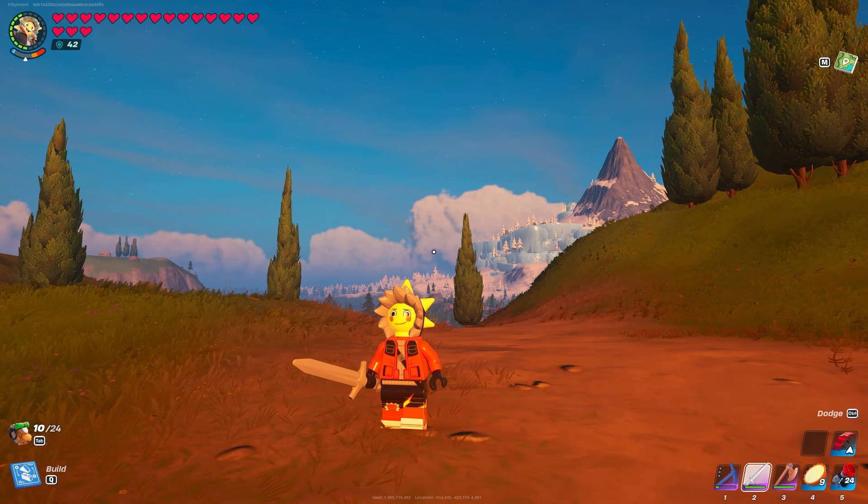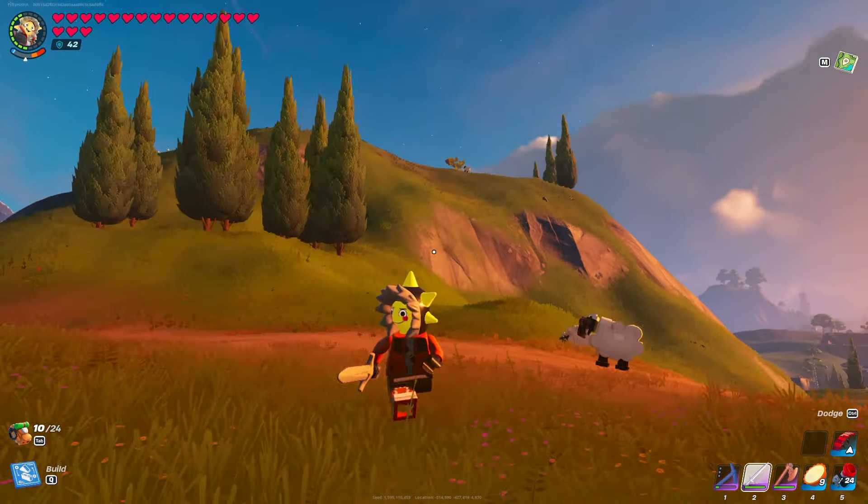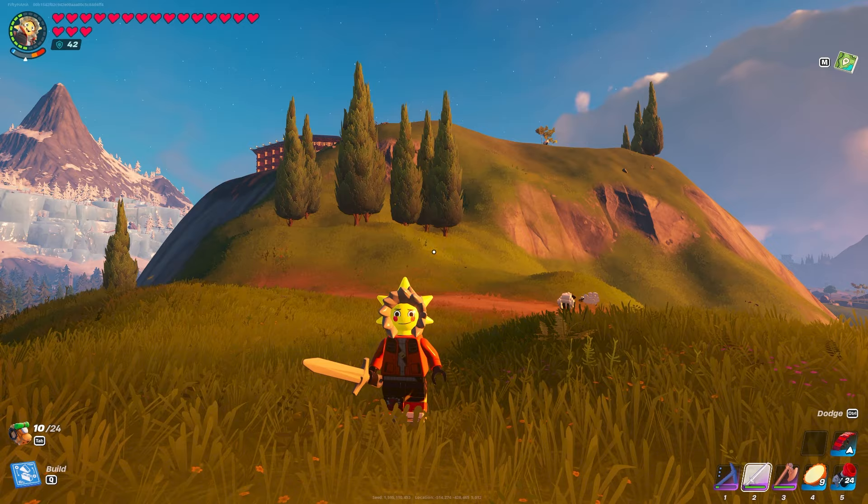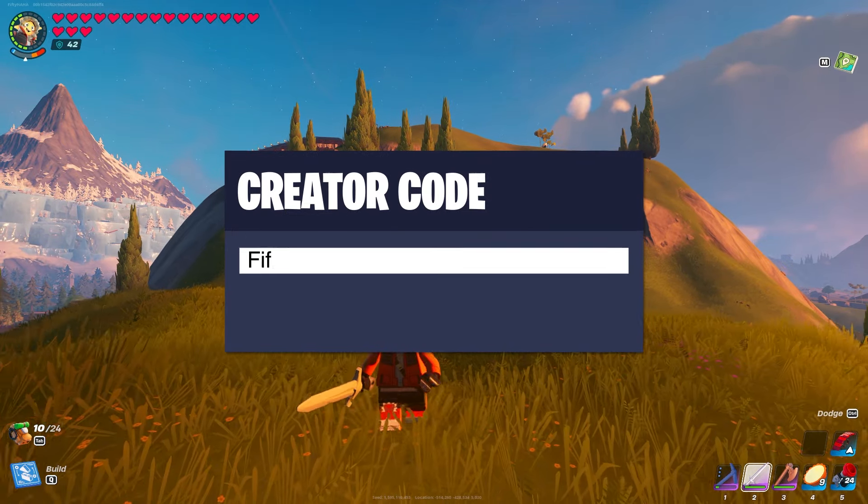Also, I bought the new skin in the item shop — I feel like this guy looks so cool, let me know what you think. I think it's super cool, and if any of you are getting it make sure to use code FIFTY50 — F-I-F-T-Y-5-0 — in the item shop. I'd really appreciate it.